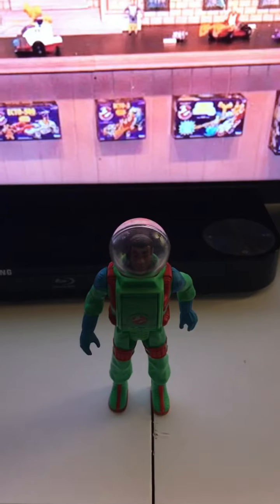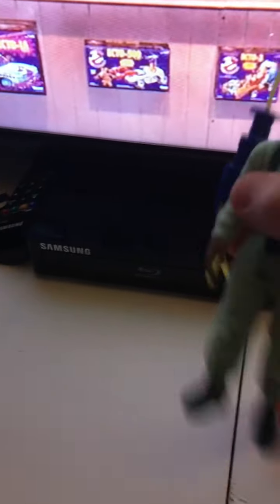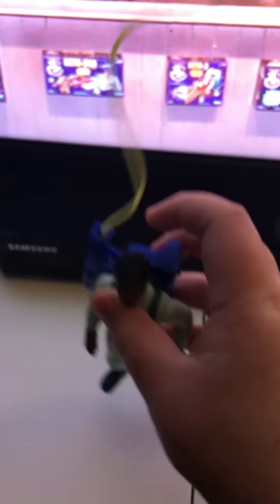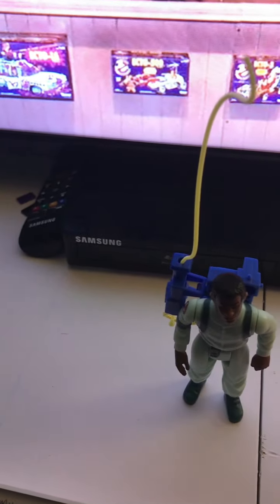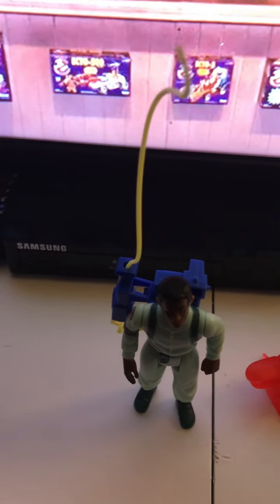Next, let's move on to Super Fright Features — I only have one so it's gonna be short. Super Fright Features Winston. I don't have the weapon or the ghost, but you can do this. And finally, last but not least, the Kenner Classics Winston. It looks like the original stuff. That's the ghost — same ghost from earlier. Hope you enjoyed this video. Stay tuned for Part 2 where I go over the ghosts, and Part 3 will probably be vehicles, containment unit, and firehouse. See you guys later, bye!